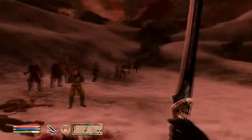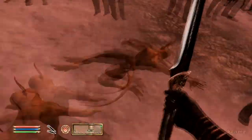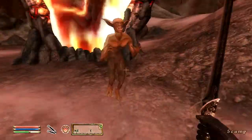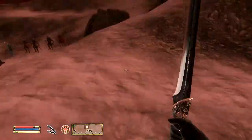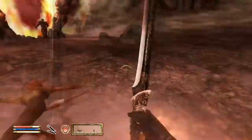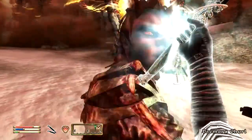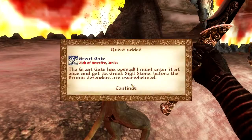Sweet — arrows! Come on bastards, bring it! I can't help but notice, Martin, that you've been struck by an arrow. This is most unfortunate and not ideal, as I need to keep you alive. I'm getting kind of sort of messed up over here — only kind of, not really. Oh — the great gate is opened! I must enter it at once, get the great sigil stone before the defenders are overwhelmed.